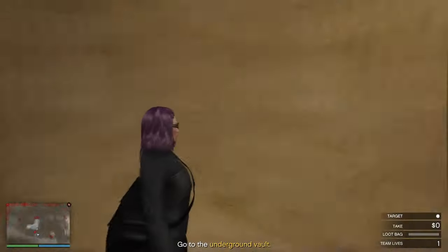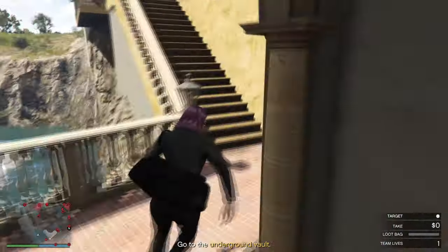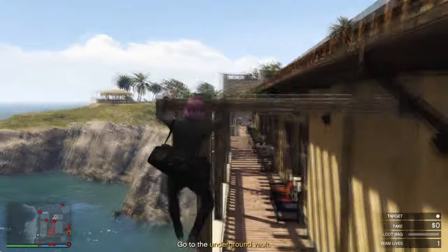Once you're inside El Rubio's compound, this is where you can skip all the guards. Go to this location and climb up to the rooftop, which will allow you to skip almost all of the guards, including the mini boss right there.